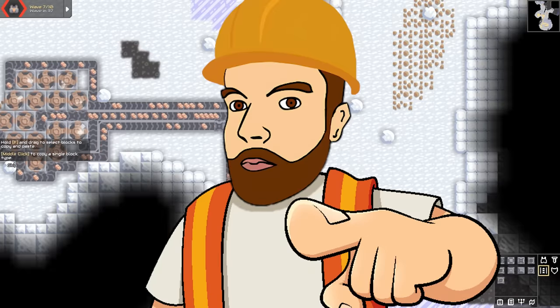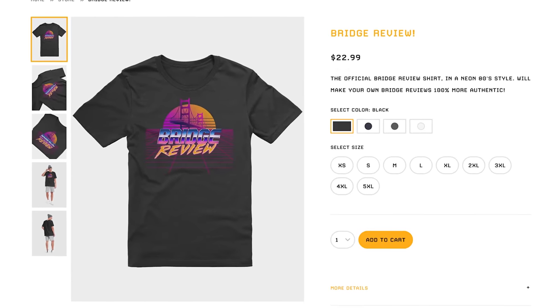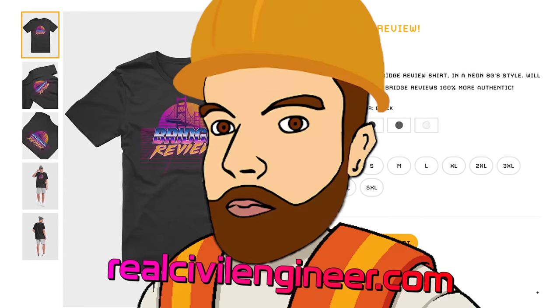It's a bridge that takes copper from one conveyor over other conveyors to the other side, allowing me to take triple the resource into our core in the middle. However, having watched this for a while, I can see there are big gaps on the copper, so maybe I didn't actually need to put three in — maybe two would have done, which makes the bridge a little bit pointless. Overall, I give this bridge a 3.7 out of 10. Bridge review! If you want to do your own bridge reviews at home, check out the bridge review t-shirt from the merch store at realsevelengineer.com.